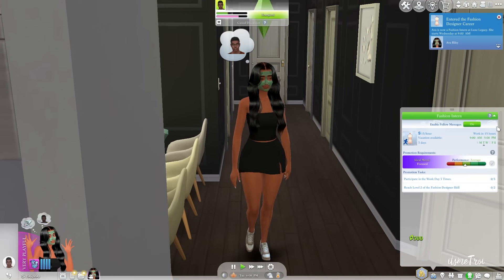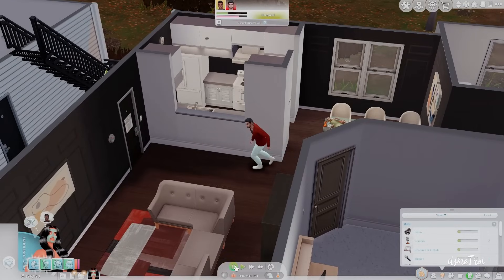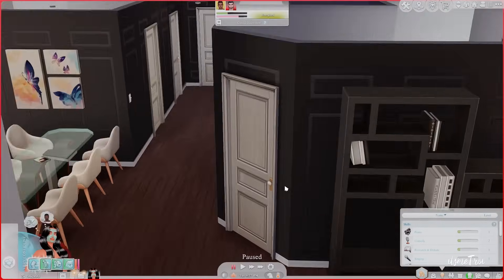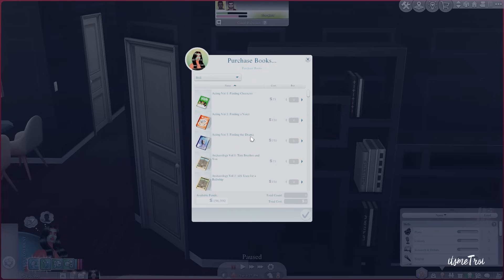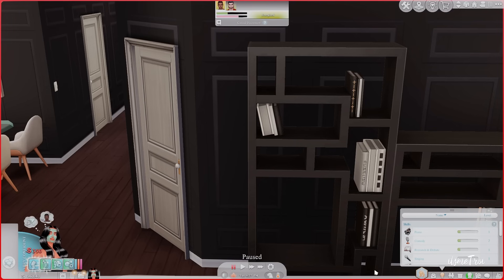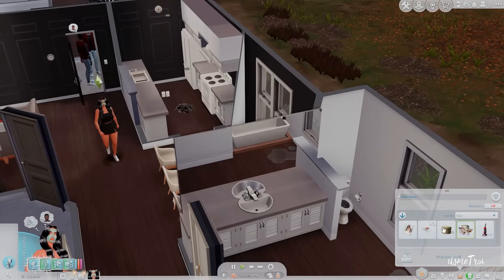It's Tuesday right now and 6 PM, so technically she goes to work tomorrow. First things: participate in the work day three times and reach level two of the fashion designer career. I need to purchase books - there's Fashion Designer Stitching Success, Design Evolution, and Mastering Haute Couture. We're gonna read on the toilet - I feel like that's the key to success.